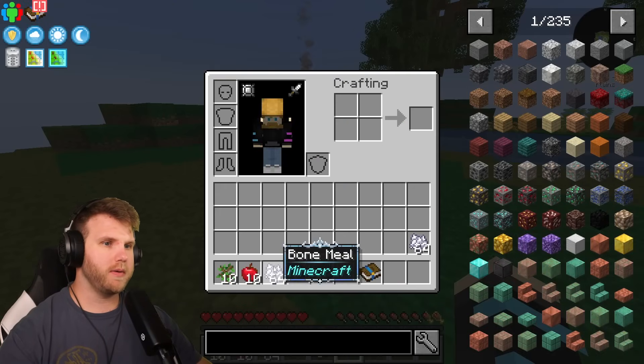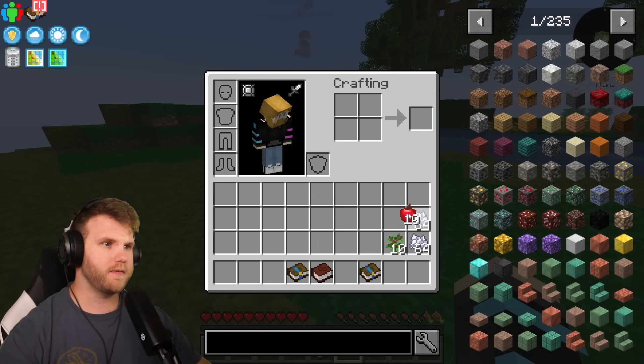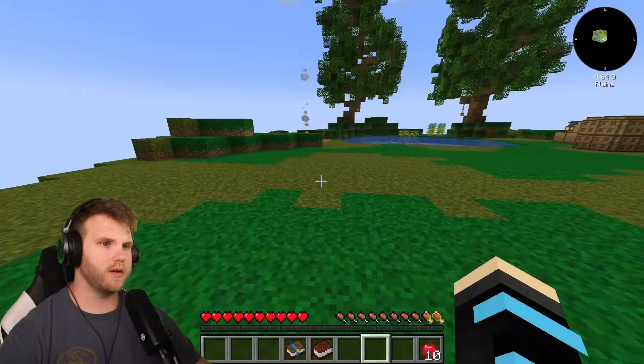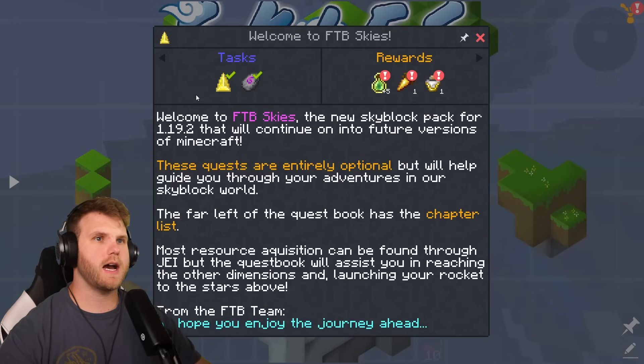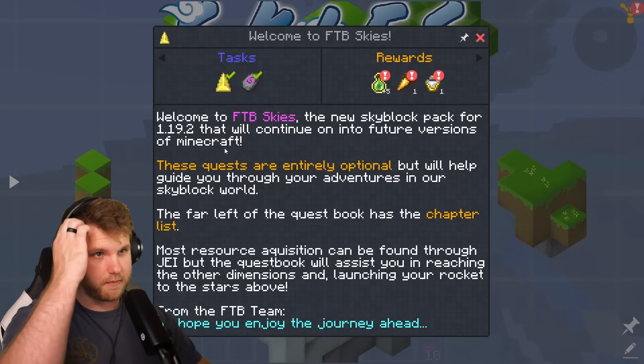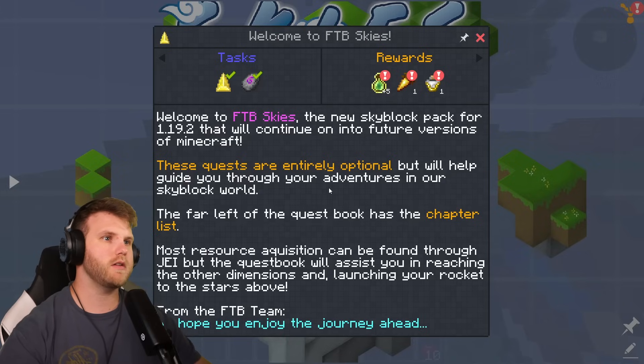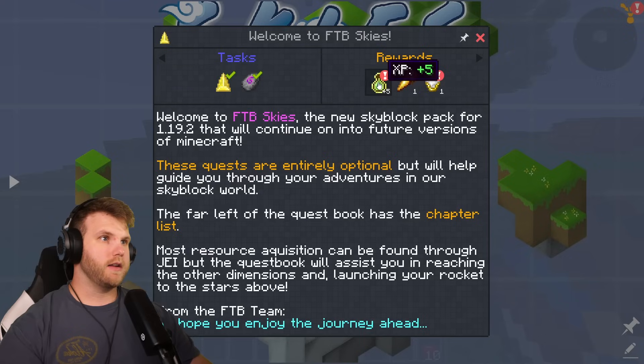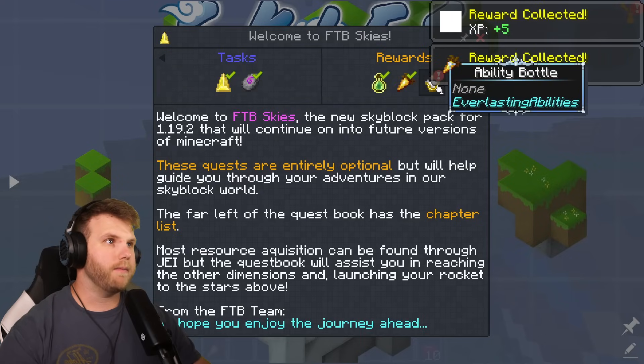We get more bone meal, an oak sapling, some food — and it gave me another quest book, so let's just toss this one off the cliff since I already have one. Welcome to FTB Skies — the new skyblock pack from 1.19.2 that will continue into future versions of Minecraft. These quests are entirely optional but will help guide you through your adventures. Most resource acquisition can be found through JEI.